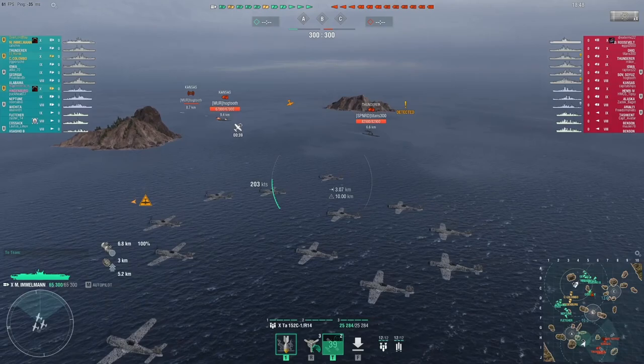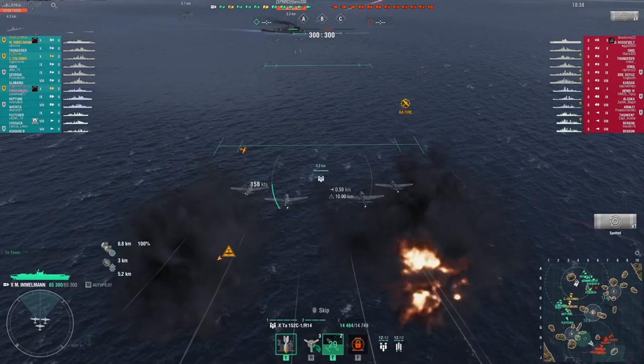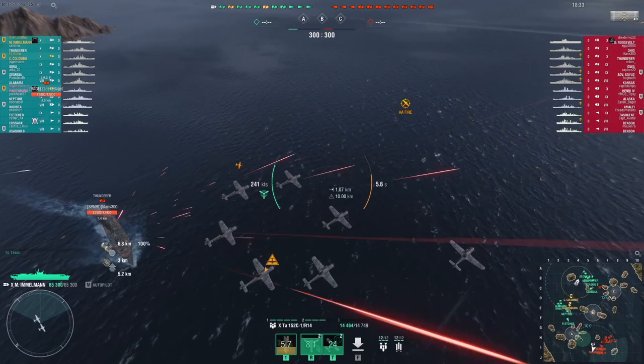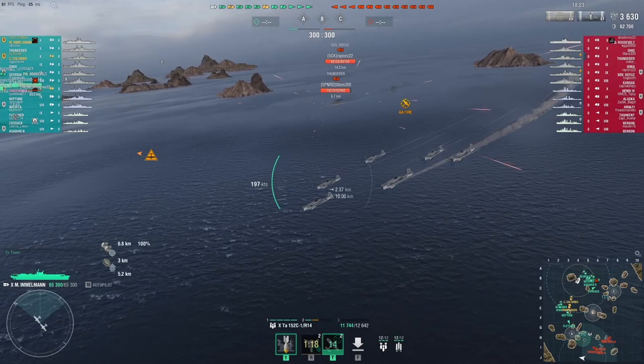The further you drop the skip bombs from, the more accurate they will become — if you get right next to a ship it is not quite as accurate. Here we drop at max range and it does some damage to the Thunderer. It mainly spreads in a horizontal way, so you ideally want to target broadside ships.